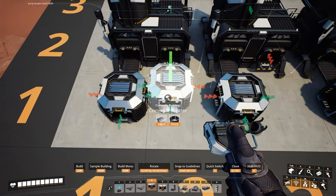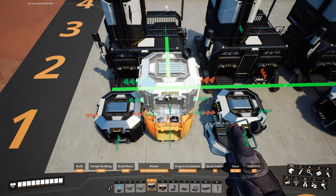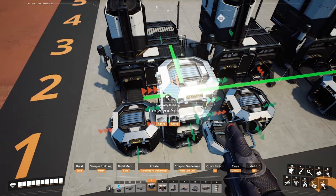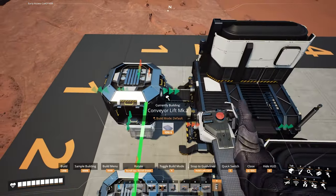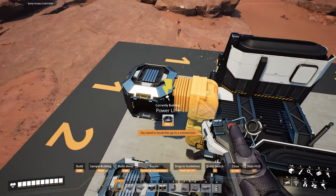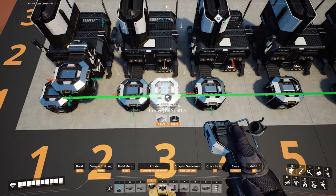For the top manifold, stack three splitters with the third one's entrance coming from the left side, then delete the two underneath. Add a conveyor lift between the top splitter and the foundry, and repeat this for all the other foundries.